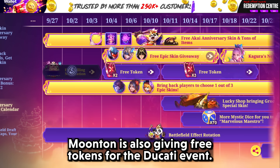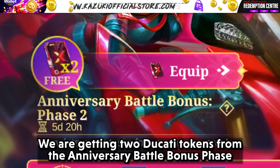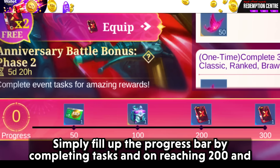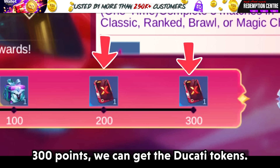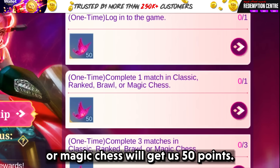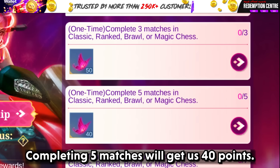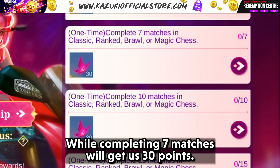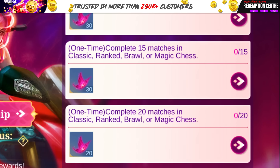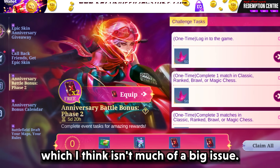But wait, we are not done yet. Moonton is also giving free tokens for the Ducati event. We are getting 2 Ducati tokens from the Anniversary Battle Bonus Phase 2, which starts on the 4th of October and lasts for 6 days. Simply fill up the progress bar by completing tasks: logging in grants 50 points; completing a match in Classic, Ranked, Brawl, or Magic Chase gets 50 points; another 50 points for completing 3 matches; 40 points for 5 matches; 30 points for 7 matches; another 30 for 10 matches; 30 for 15 matches; and 20 points for 20 matches. Complete all of these tasks to get those 2 tokens, which isn't much of a big issue.